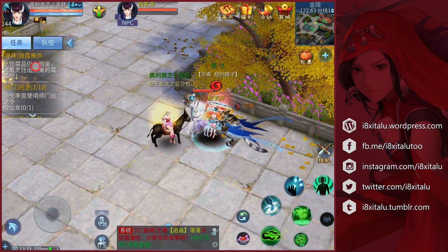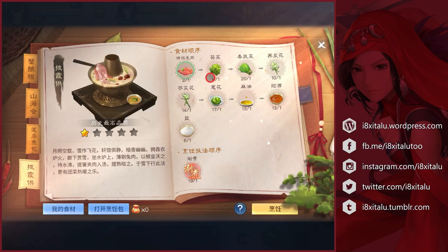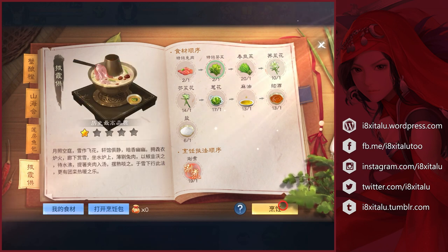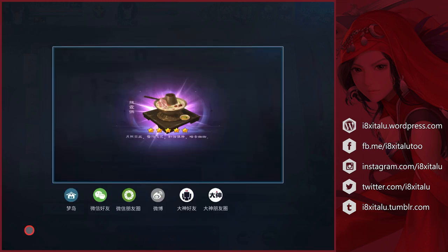Now let's try to make the dish again. I'll click the task and swap out rabbit meat for premium rabbit meat, and Chinese mallow for premium Chinese mallow. Wow, I got five stars this time! You can click this to share it to your dream island and some other apps.